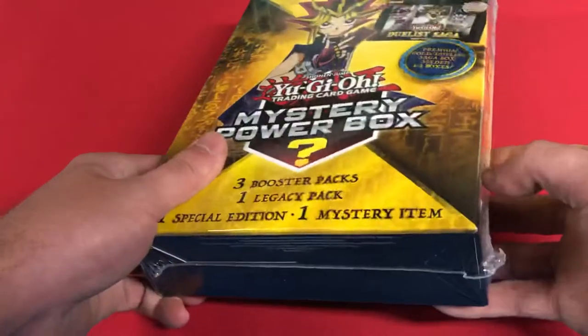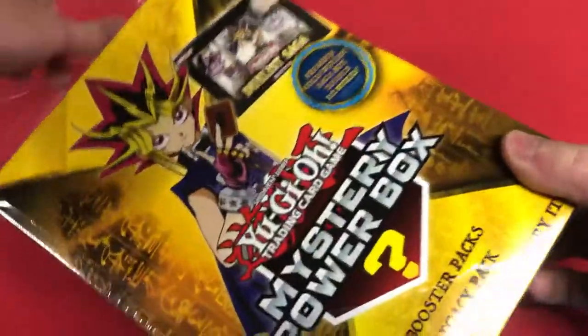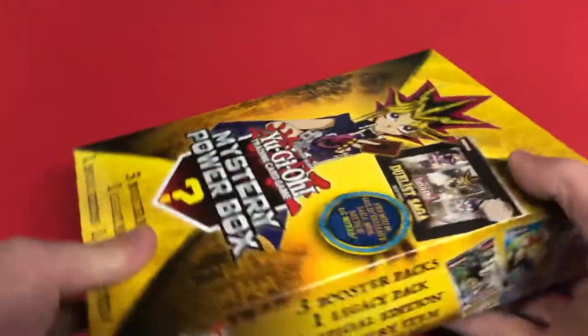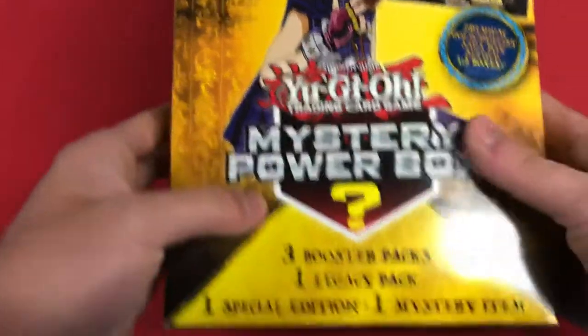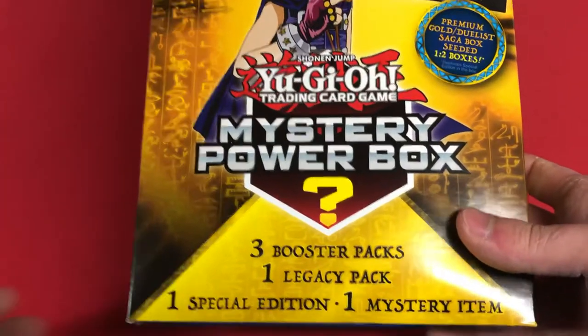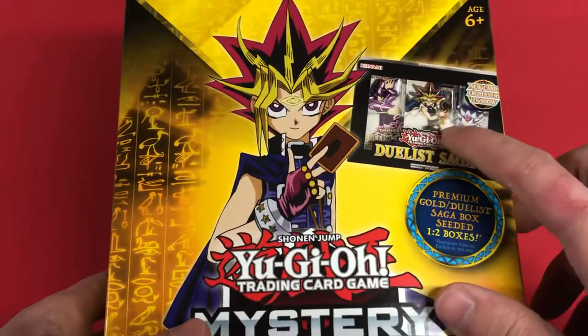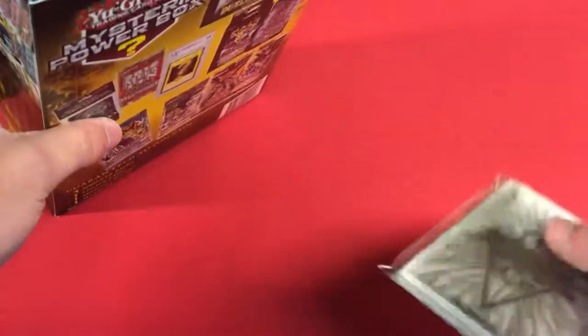I'm not a huge fan of the wrapping — it's always been a little tougher to open up, but I got some scissors so there we go. Before we open this up, the contents: three booster packs, one legacy pack, one special edition, and one mystery item. The last time I opened these up it was just sleeves, but you get Duelist Saga or premium gold, which is pretty cool. Opening up the box — our mystery item is sleeves yet again.